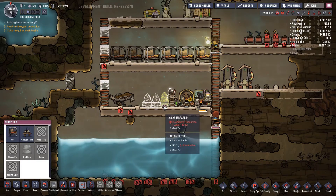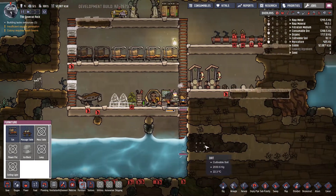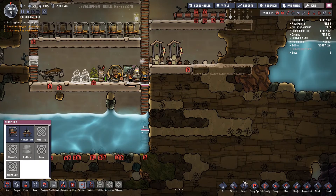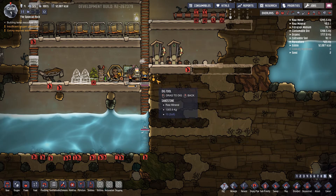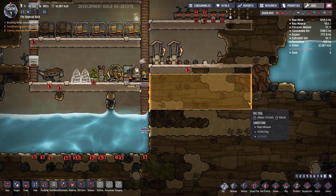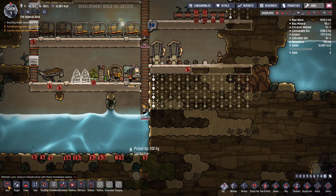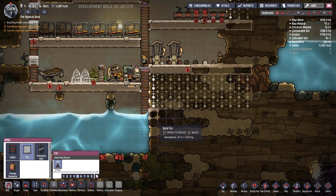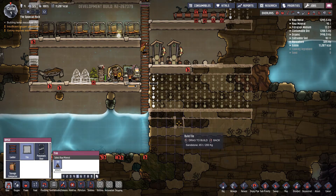They still need water. How do I get water? Okay, let's build another floor - I guess that makes the most sense. Highest priority - dig all of this up like that. And base tile, nice and straight. There we go, another floor.